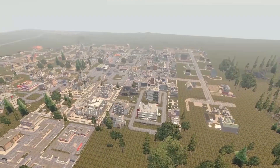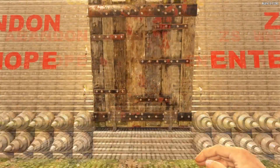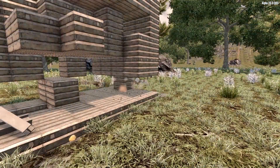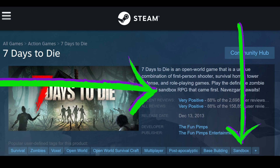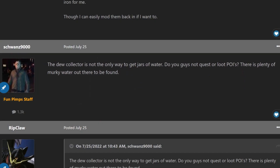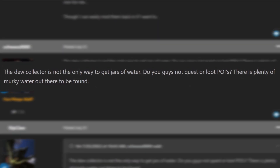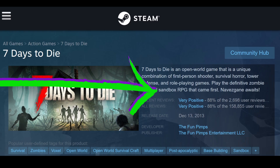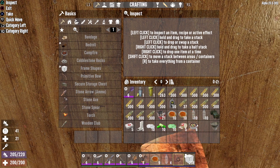It's like the Fun Pimps craft a giant sandbox, throw in a bucket and a shovel, say go to town — then when players start building a sandcastle, they run in, kick it over, and wrench the tools away. You cannot market this game as a sandbox and continually make changes that remove player agency and creativity, then be shocked at the response when players point out you are contradicting your own narrative. You can't have your cake and eat it too.